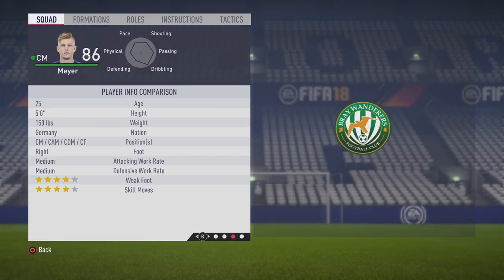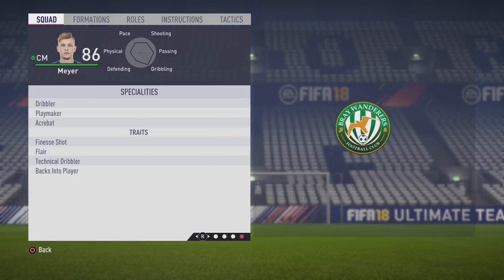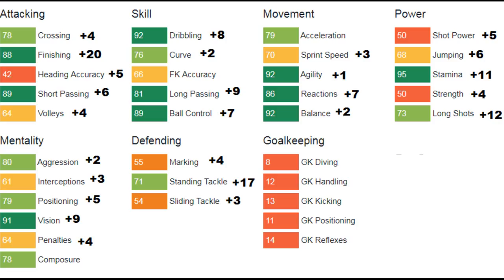He's only about 78 as a CDM. So 5-foot-8, right foot, medium/medium work rates, 4-star skills and 4-star weak foot. With the dribbler and playmaker specialties, plus the acrobat from the start. Looking at overall attribute growth: finishing up by 20 points, short pass up by 6, volleys up by 4, dribbling up by 8, plus 9 long pass, plus 7 ball control. No growth to acceleration, but sprint speed up by 3, plus 1 agility, reactions up by 7, balance up by 2, stamina with a plus 11, long shots up by 12, aggression plus 2, plus 3 interceptions, plus 5 positioning, and a big plus 9 to vision — very happy to see that. Defending wise, plus 17 to stand tackle, a lot of growth to at least bring it to a decent level.